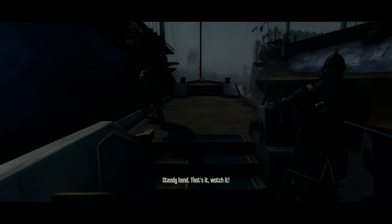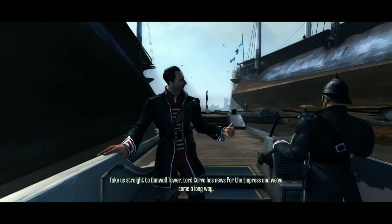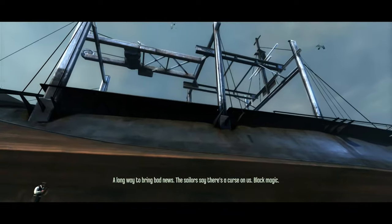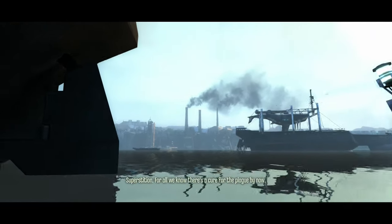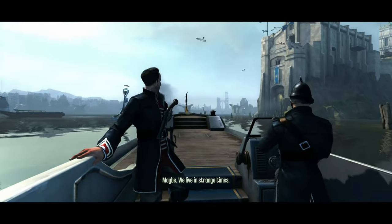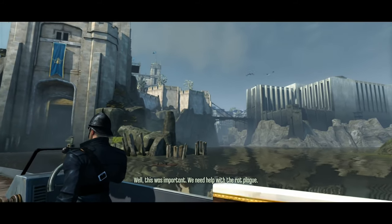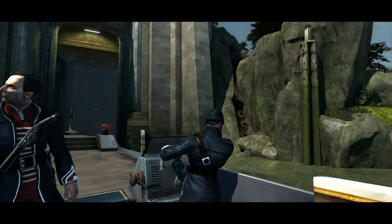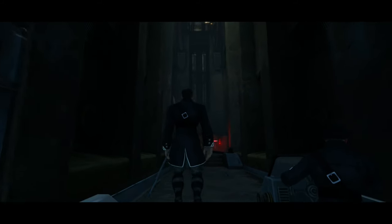We're aboard a ship approaching Dunwall — casting off, making for Dunwall Tower. Crew members discuss delivering bad news: "Take us straight to Dunwall Tower, Lord Corvo has news for the Empress and we've come a long way — a long way to bring bad news." Sailors talk of a curse and black magic, while others dismiss it as superstition. I really like the naturalistic way this exposition is delivered. Most games tend to have people monologue directly at you, even though it makes no sense for characters to just be vomiting exposition at your face.